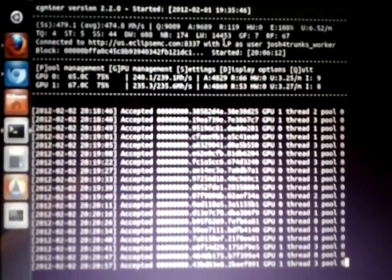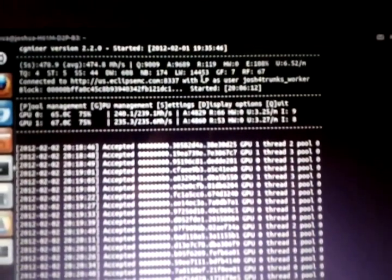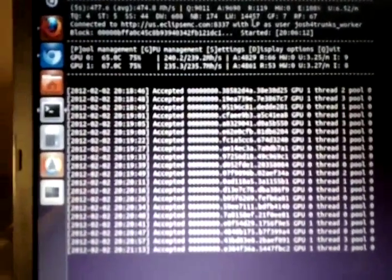With my 5770s at 75% fan, I'm getting stable at 1,035 clocks per second. My second card I put an intensity of only 8 instead of 9. 9 is the max recommended, though it does go up to 10. Anyway, this is CG Miner.